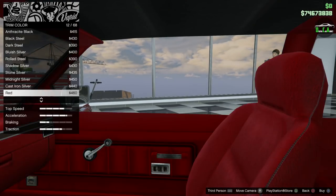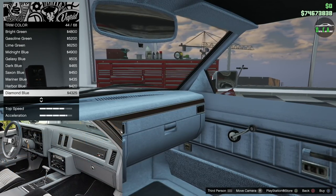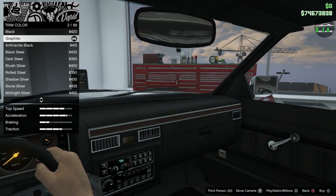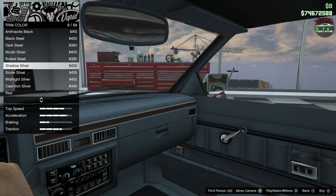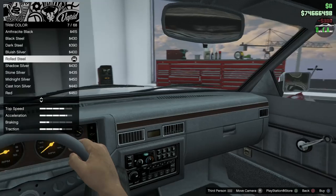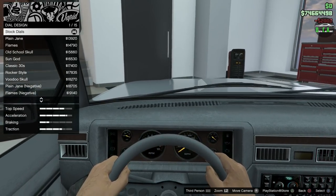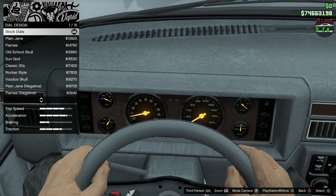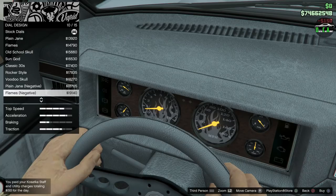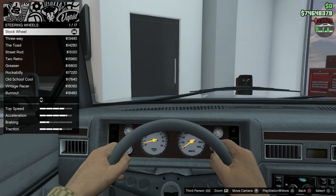For trim color you can change the interior color. Fun fact — the real Grand National only came with a gray interior and black exterior, so we're going to do gray to stay true to that. The closest option is probably rolled steel. For dials, plain jane gives a white face background which I like, so let's do the white face — something a little different.